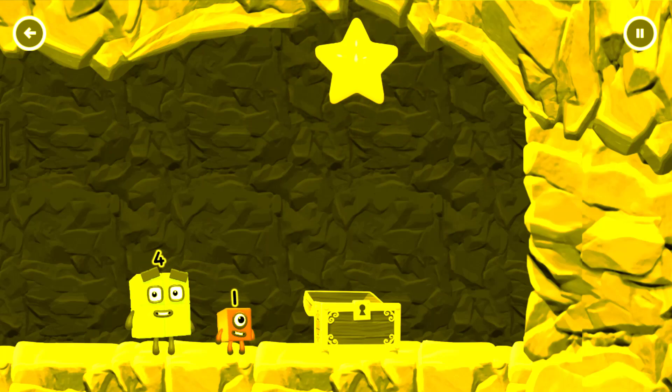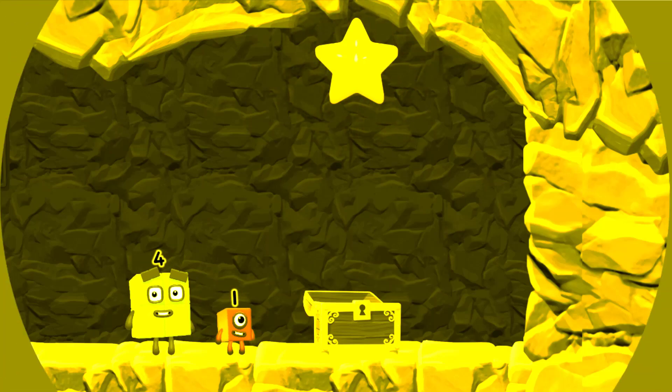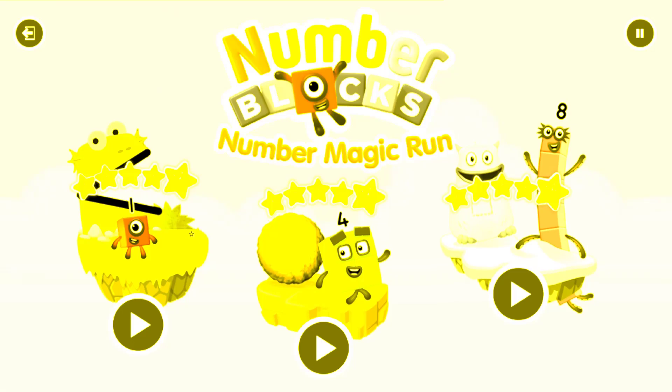Try another adventure next. Select level. Pick an adventure. One, two, three, four, five. Number block.